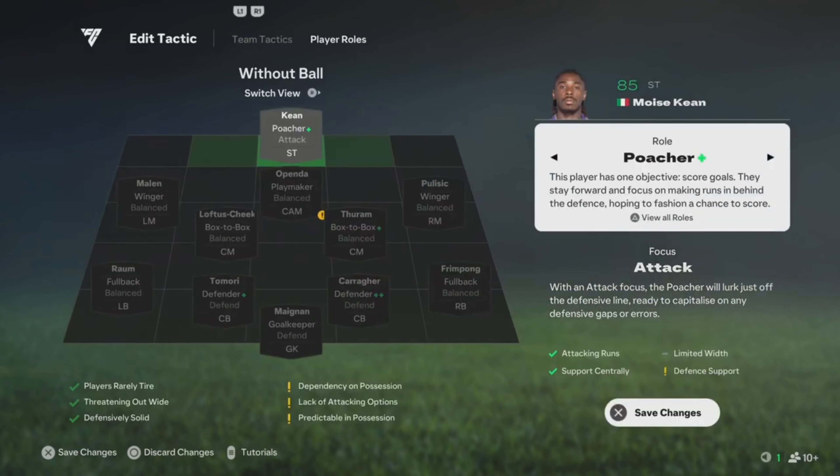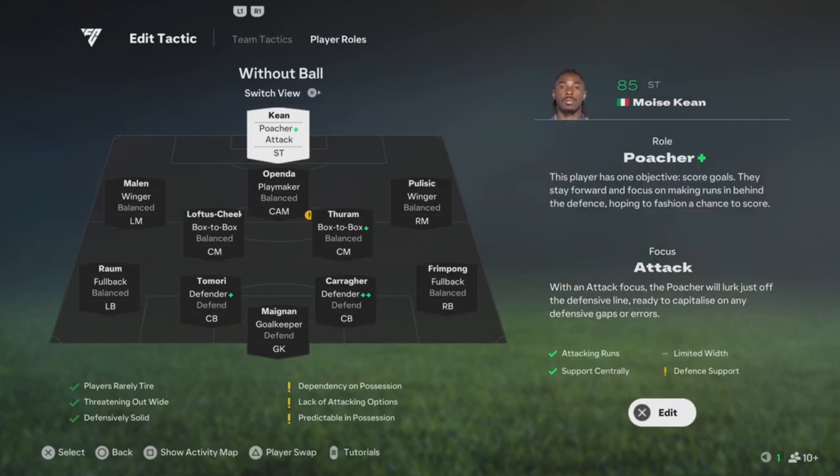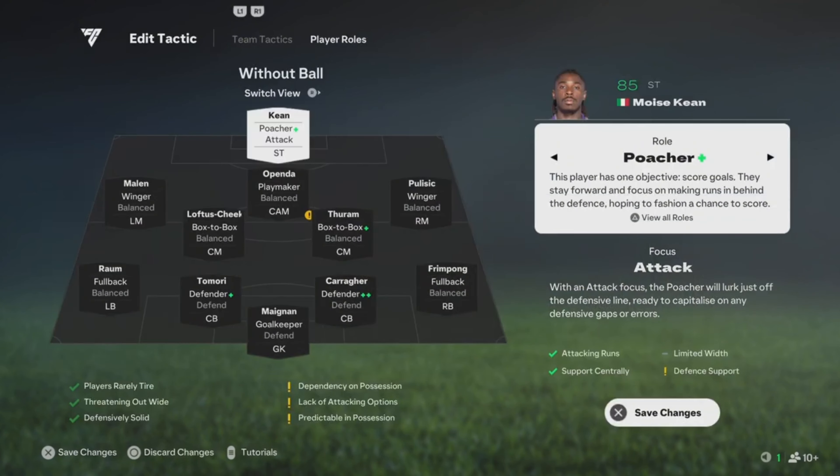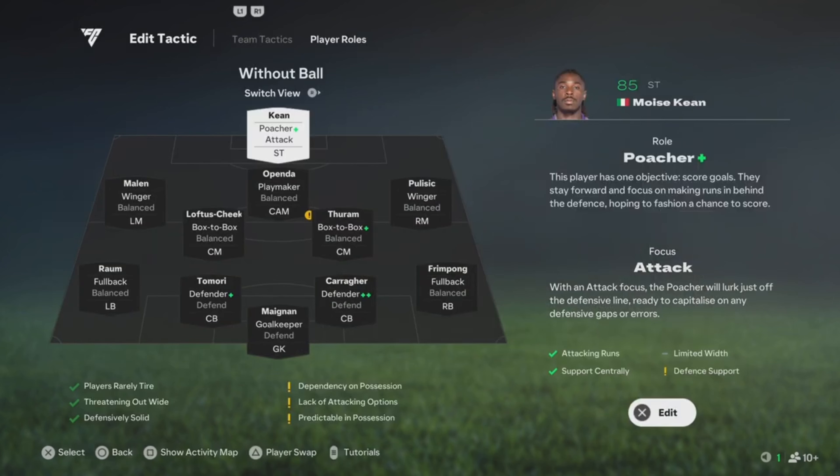Alright, let's get to the roles. Starting off with the striker — if he has a plus on Poacher you could play it on Poacher, but if he has a plus on Advanced Forward go ahead and play it on Advanced Forward. Make sure to get a striker that can do everything.